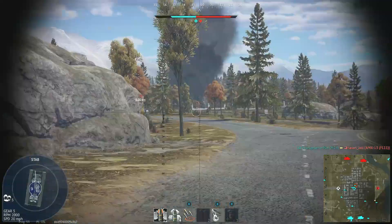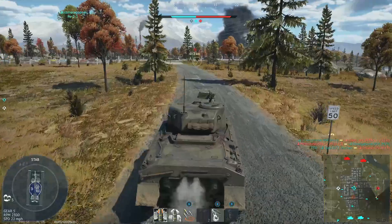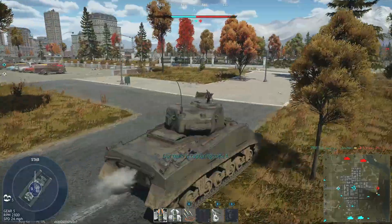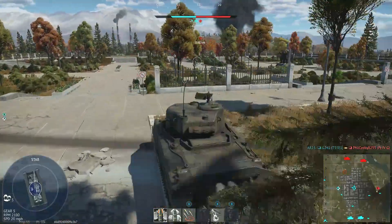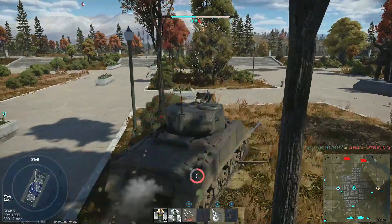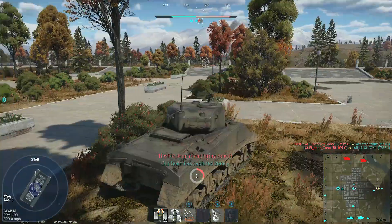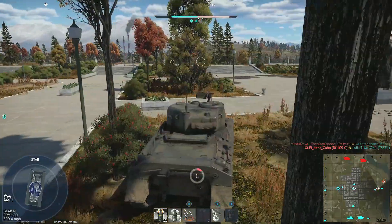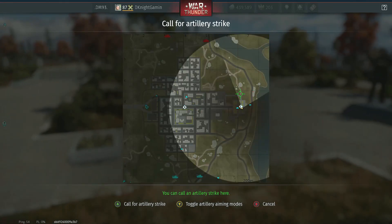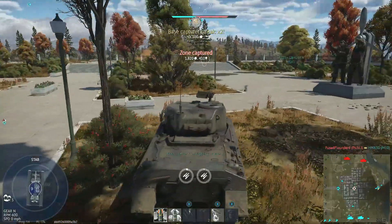Sure we don't have any more enemies coming at us here. I hear a tank next to me — hopefully it's a friendly. Got to watch out to our left. Let's get into this cap point and try to cap this base. Secure all victory! It's an M5 — that's why it's so fast. We have captured a zone. Enemy spotted — we ain't gonna move yet. Drop some artillery right nearby. T-34 to the left — to capture the zone.